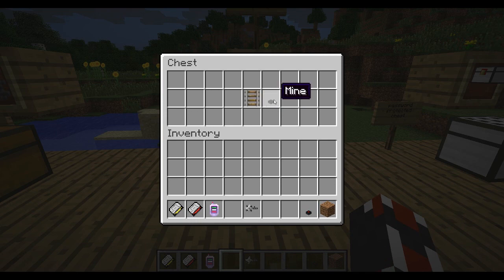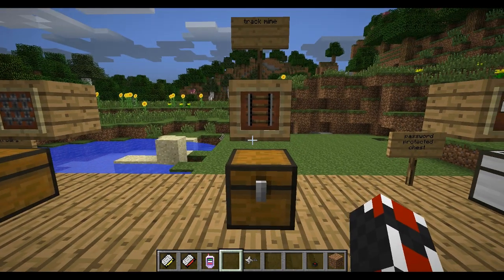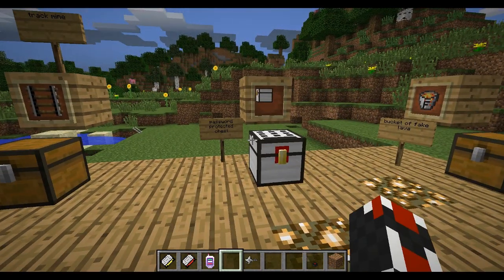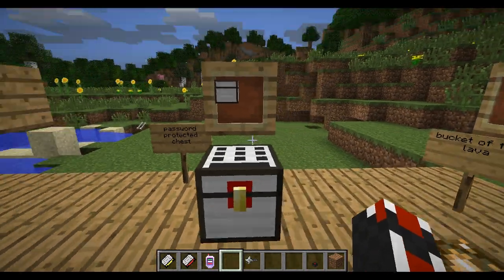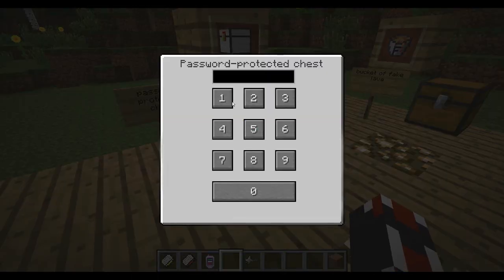A track mine is a rail plus a mine — I couldn't actually find the recipe so I just assumed that. The password-protected chest has caused a crash every now and then, but it works. It's a chest with a keypad, so you have to put in a password. We made it one, two, three, four. The recipe is a U of iron ingots, a chest in the middle, and a keypad on top.